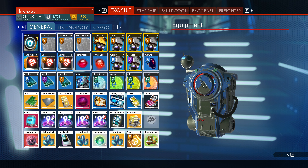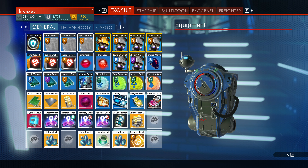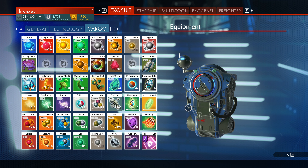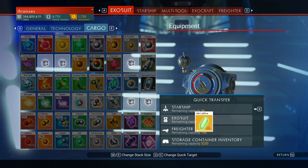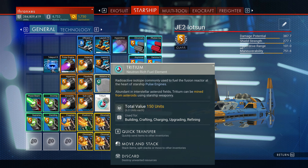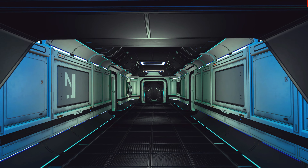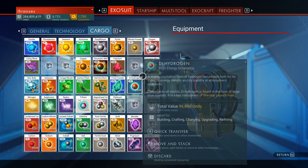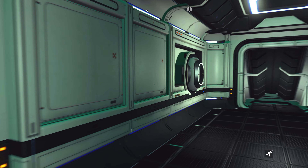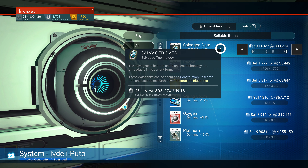Let's go ahead and store all of our food. We'll put this frigate module on the freighter and this tetra-cobalt. The milk goes to storage, hexaberry goes to storage, fluoride lattice, fireberry storage. I do want to sell this six extra salvaged data — I don't see a reason to hold on to that. One, two, three, four, five, six. Sold.